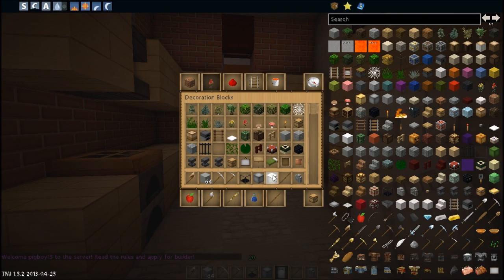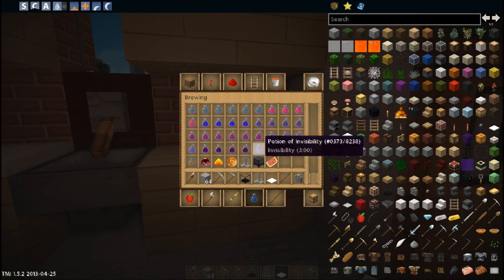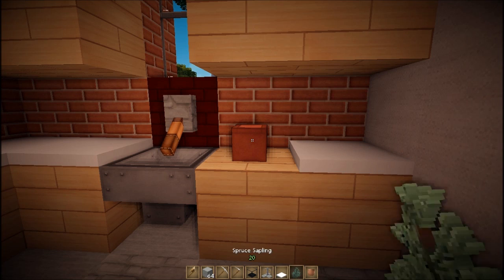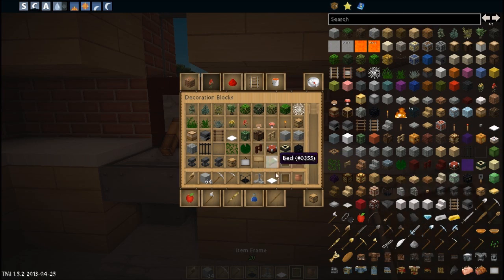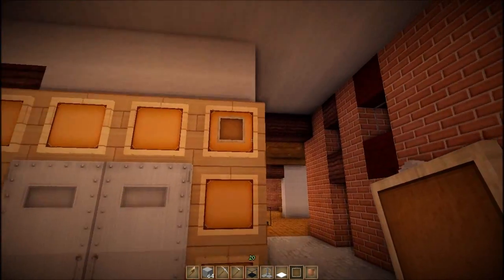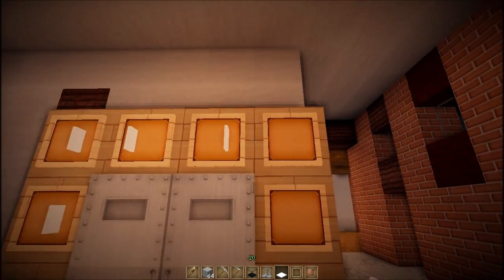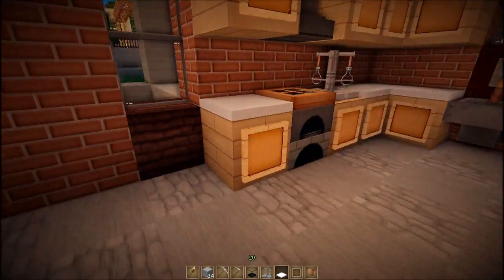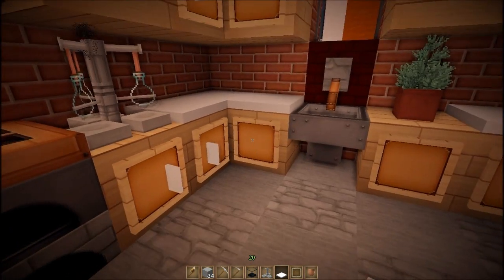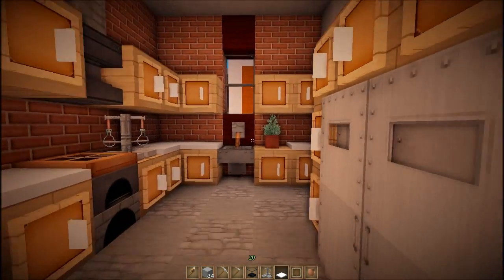For countertops, I'll just do snow. Put some stuff on the counter, and then like flour. I need an item frame — I'm going to use this for like the hardware. Then we got all the hardware on.